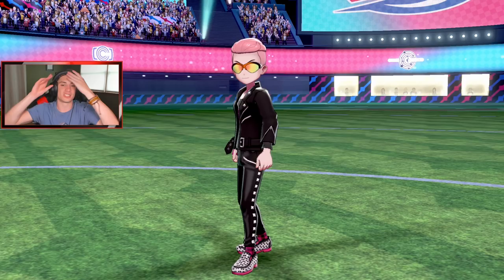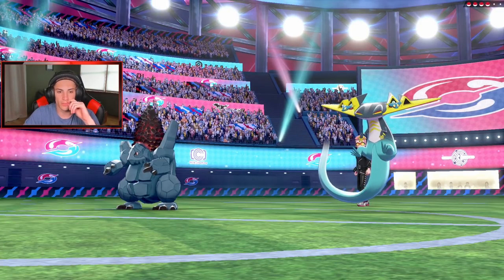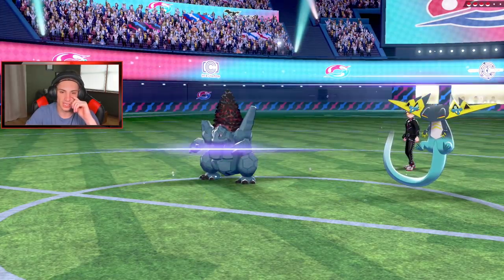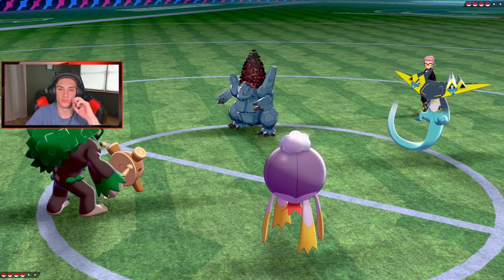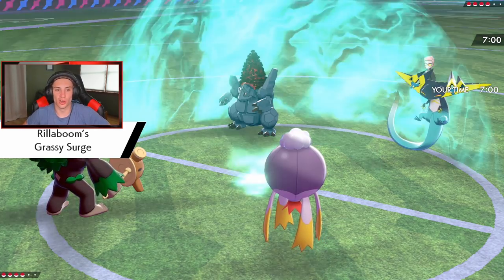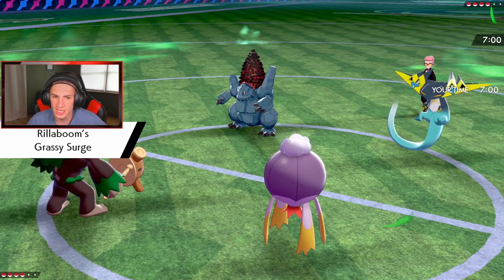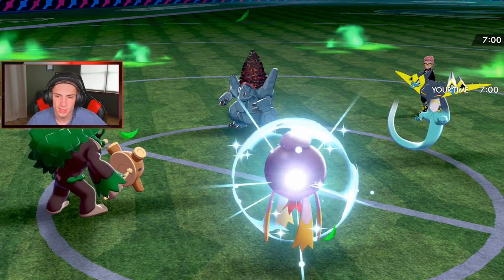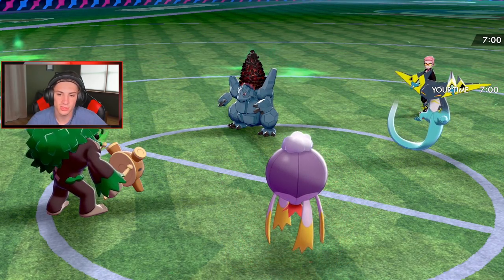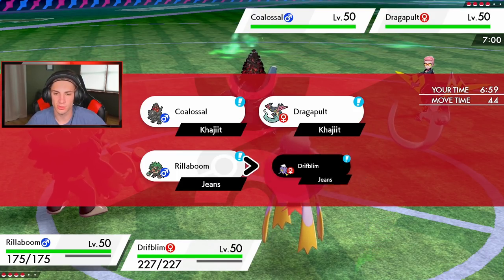He's going to lead Dragapult and Coalossal — I'm totally cool with that. We can go for Arcanine and throw a nice big grass move. Nice big grass move — grassy surge! Is this thing special attacking, is it going to set up Steam Engine? What's this thing going to do — does it have Air Slash? Grassy seed's popping, defense boost — that's plus one stage, right? Yeah.